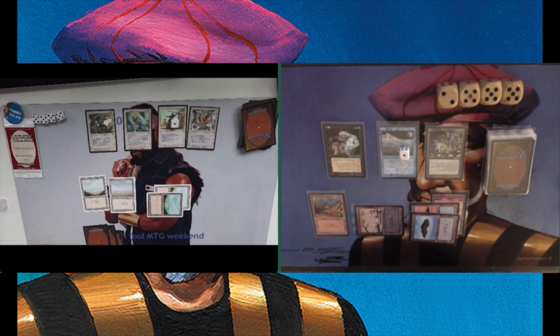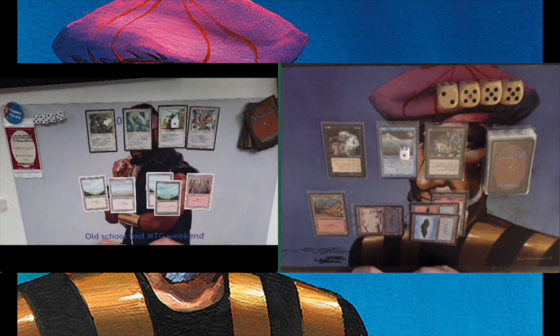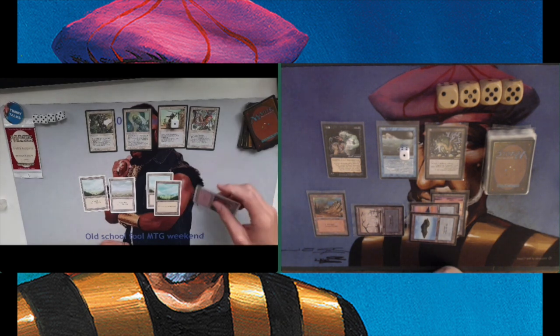Tidal Influence is this enchantment that works with Tide Counters. It comes into play with a Tide Counter on it, giving all my blue creatures minus 2, minus 0. I have no blue creatures in play at this moment, so it's not a big problem. When it has 3 Tide Counters on it, it gives all my blue creatures plus 2, plus 0 — and that's kind of what I'm going for. There is a Mountain here from Arion, which means he can start deploying his Orcs — he cannot play the Orc yet because he needs double red for that.